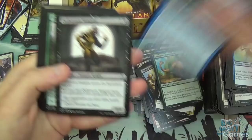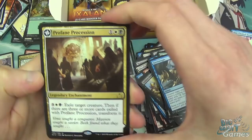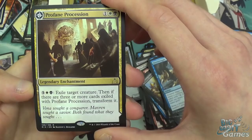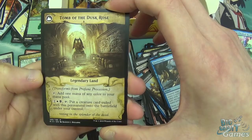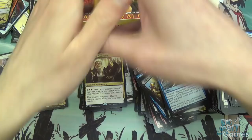Hornswoggle, Oathsworn Vampire, Thunderherd Migration, and Profane Procession — love this card, so good. It's a legendary enchantment — white, black, and one. Pay three, a white and a black to exile target creature. Then if there are three or more cards exiled with Profane Procession, transform it. It turns into a legendary land where you can use it for mana or just start playing the creatures you stole. Such a good card in limited with some really crazy combos, and I'm sure someone will find a use in standard too — it's just a repeatable exile effect so it's not actually that slow.